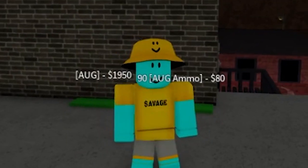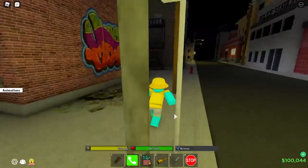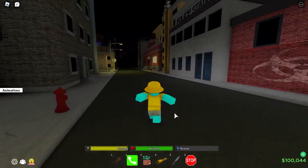Up the ladder, hop on the rail, get a little running start, jump — boom, we got the AUG right here. That's kind of expensive. As you see the bank is on the same street — if you want the drum gun, keep following me.